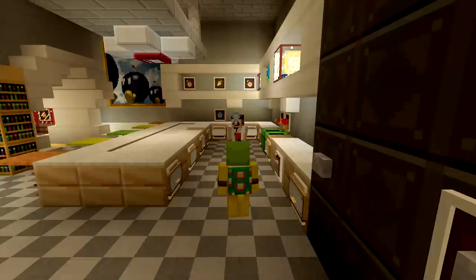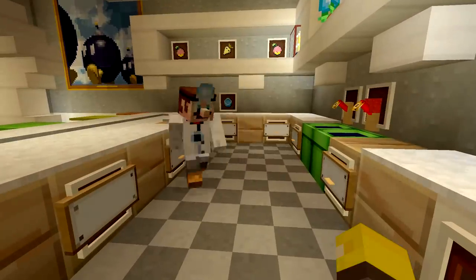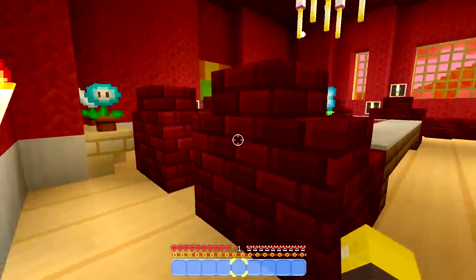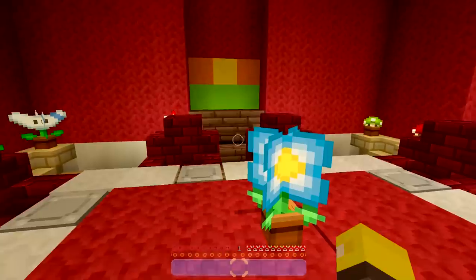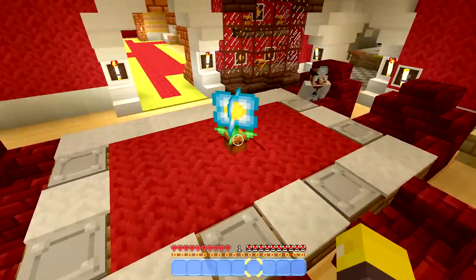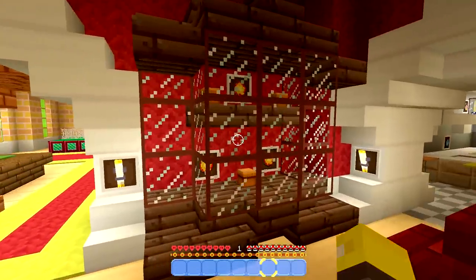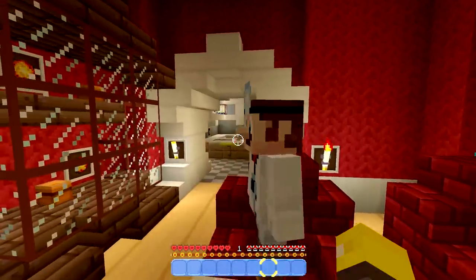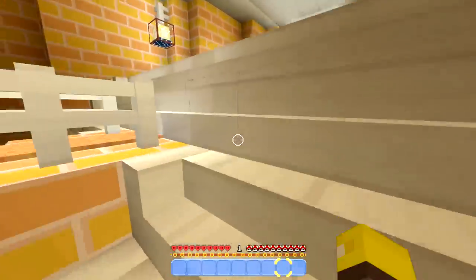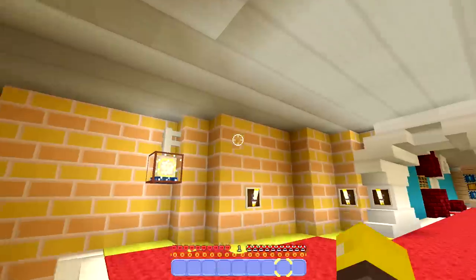We've got a coffee master, we have a grill — this is so cool! I love my new kitchen! I hope Peach likes it; I hope Peach can come over. Keep dreaming, Chef Mario! We have a whole new dining area too, and even some fine china. Don't touch it, Junior — if you break that fine china, I'll kill you!